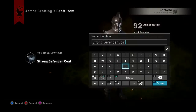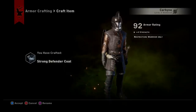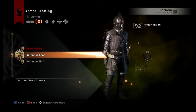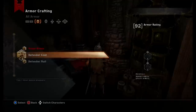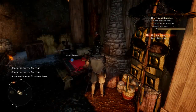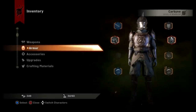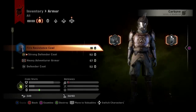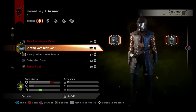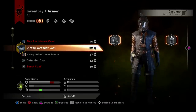I hit craft and now have a Strong Defender Coat — you can even rename it. I'll leave the name as is for now. There's nothing else left to craft armor-wise, so going back to inventory you can see the new armor is available at 92 rating — look at that boost.